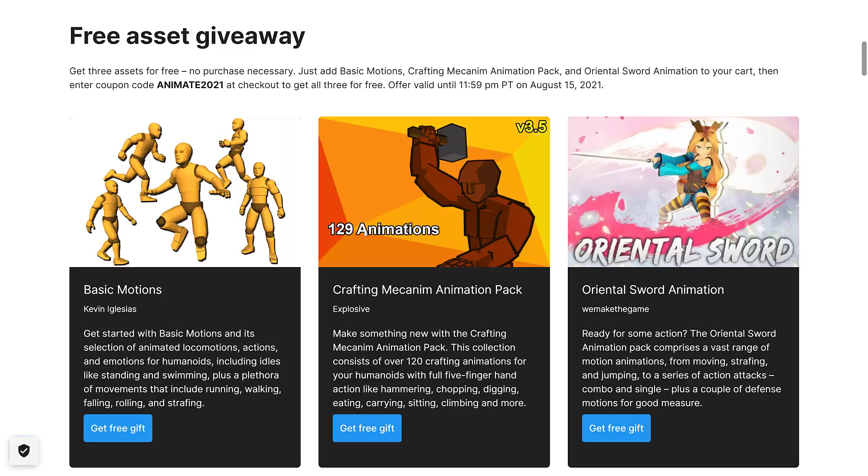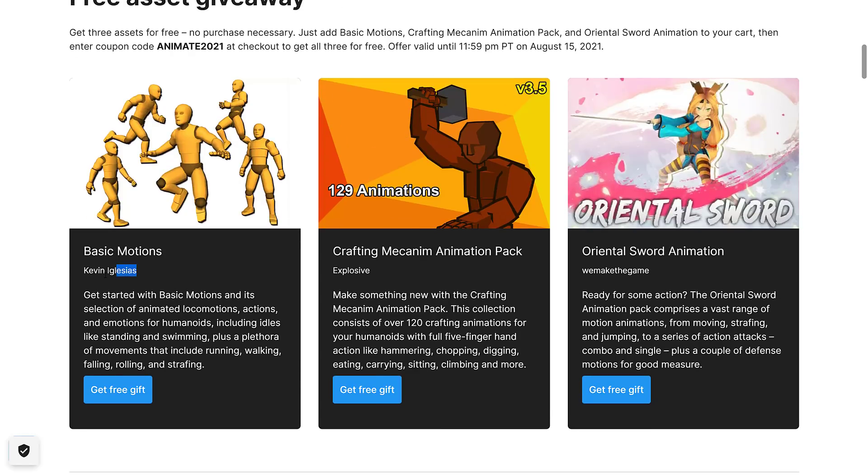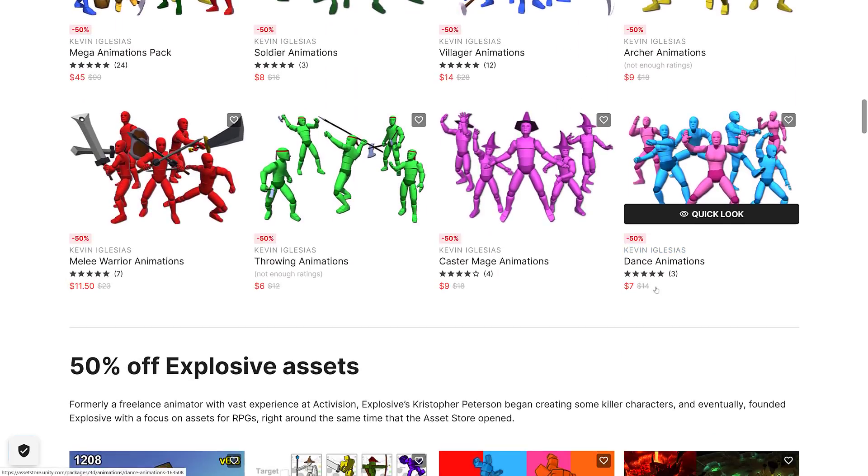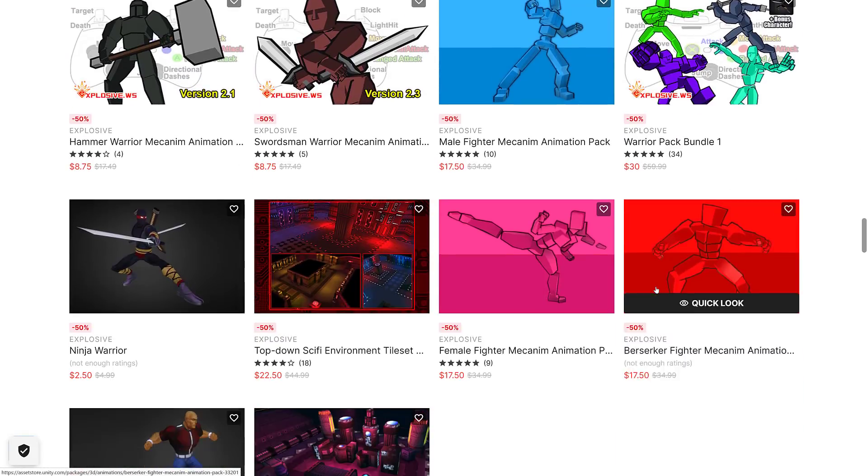And then we've got the crafting animation pack. If you like these publishers — Kevin Igles, or We Make the Game — you can get more animations from them, all 50% off. It's a nice way of doing things.